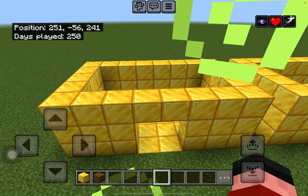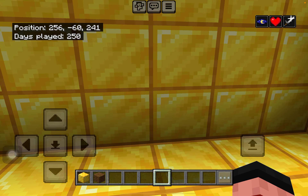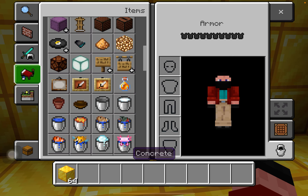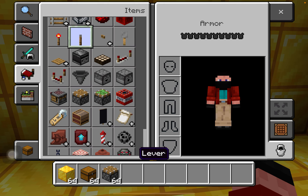Hi guys, welcome back to my channel! Today we're going to play Minecraft. This is five ways how to hide your stuff from your friends. This is the first one. The first house materials — this is how you build it: first you get a chest, then you get a piston, and then you get a lever. It's so easy and simple to build.